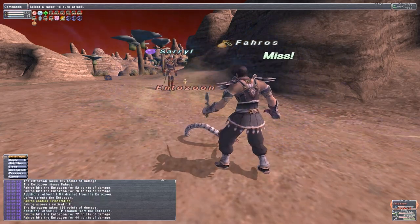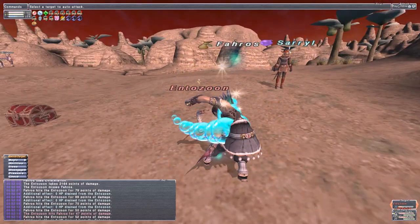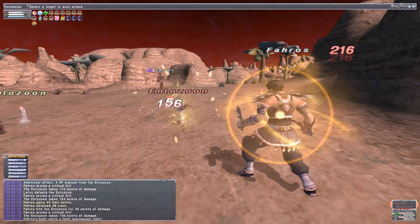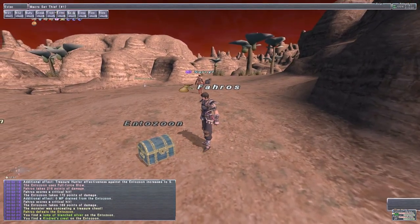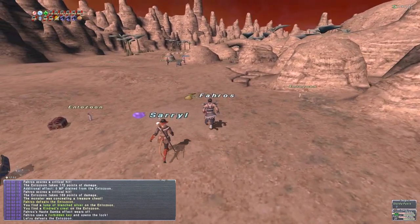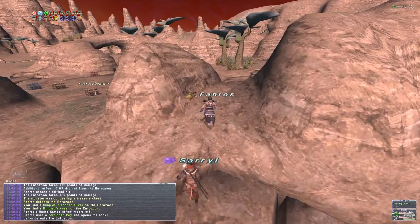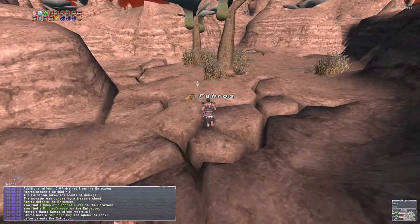Once you get that pop item, you trade it to a little area on the ground to spawn a notorious monster worm who has a chance to drop those seals. It doesn't always drop the seals — we'll talk about how to make them drop more often. You may have noticed I'm out here on Thief. We got another pop item, so we need to kill them quickly while it's still in the pool. I'm out here on Thief because Treasure Hunter actually affects the drop rate of the seals. That's the only reason I'm not on Red Mage.